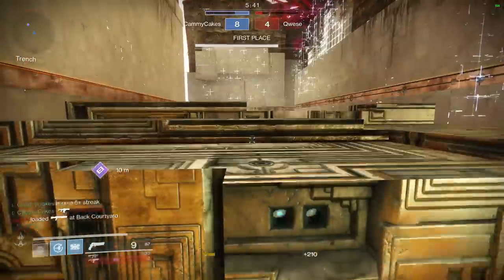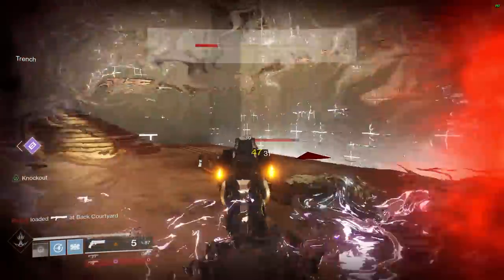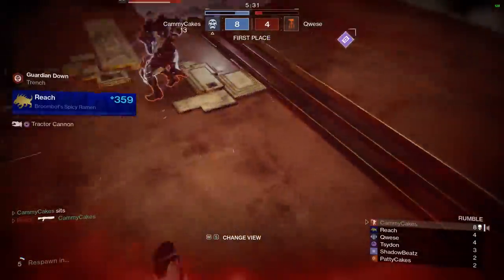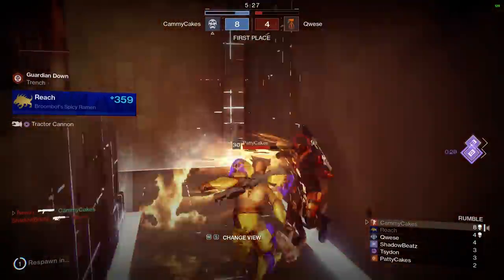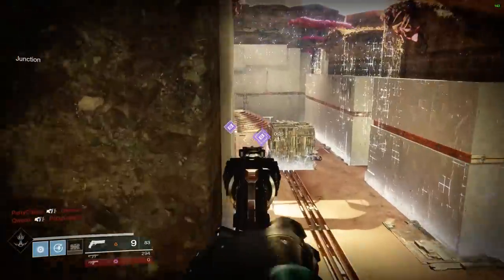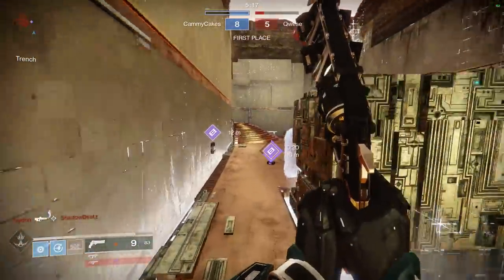I'm going to show you this fusion rifle after the match. I can shoot you in the face from here. Now, if I had a faster jump like Catapult, I might have just finessed that man. But I'm using High Jump today because I want to be a... attack helicopter is the wrong word. I'm more like a transport helicopter that somebody strapped a minigun to.